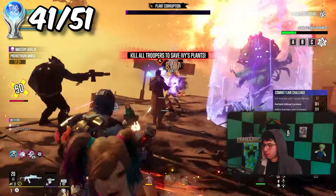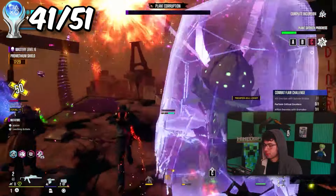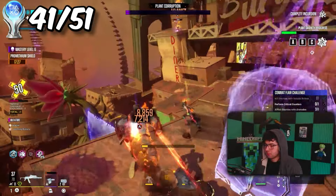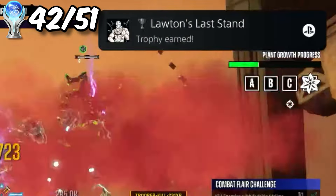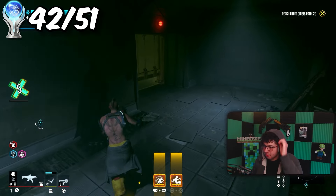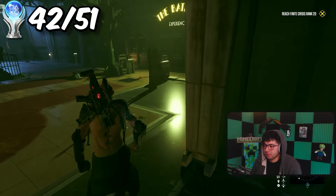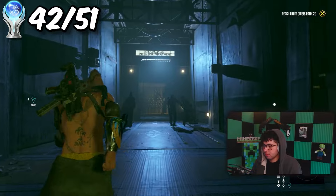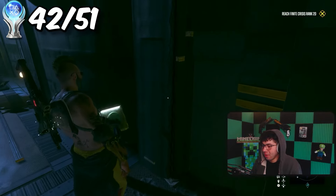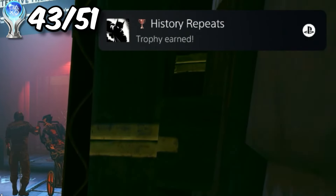After maxing out Harley Quinn, I tried Deadshot as my third character. His traversal movement was pretty bad as well, but I was determined to reach level 30 for that sweet trophy. The easiest trophy to get in the game was to find this place in Metropolis called the Batman Experience and just press a button — it summarizes all of the other Batman games into one.